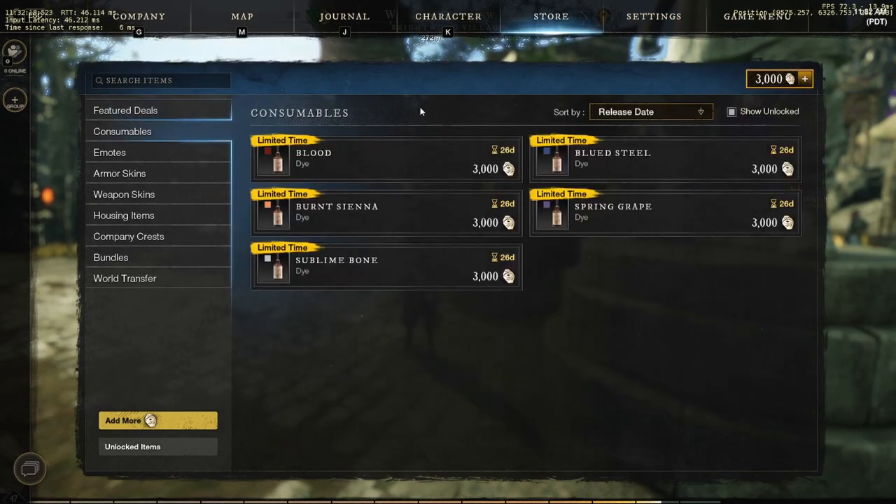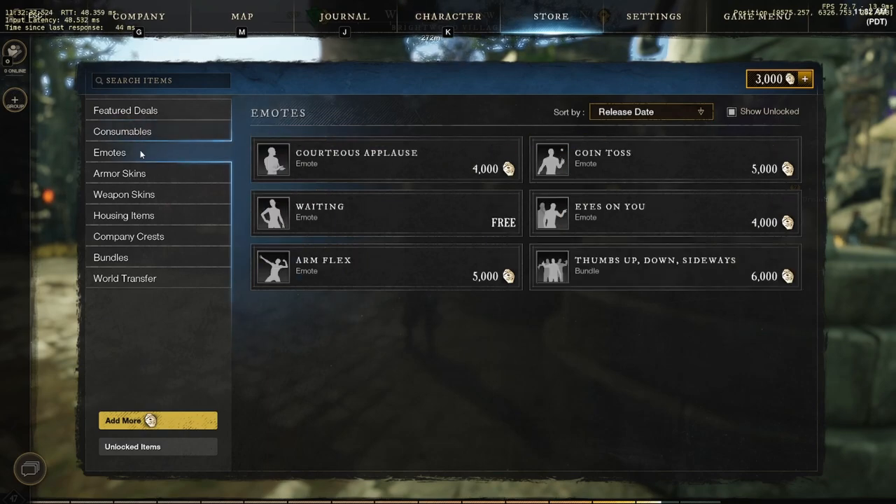For consumables, you have the blood dye, the blue steel dye, burnt sienna dye, spring grape dye, and a sublime bone. I feel like the blood and the blue steel can be combined to look pretty cool — some Spider-Man shit. If I were to get these dyes, I probably won't get dyes in general, but I'd probably get blue steel and blood and combine them somehow. Now, there are no new emotes for Halloween at the moment.